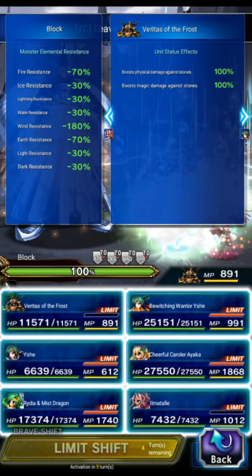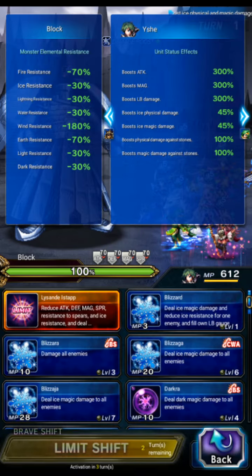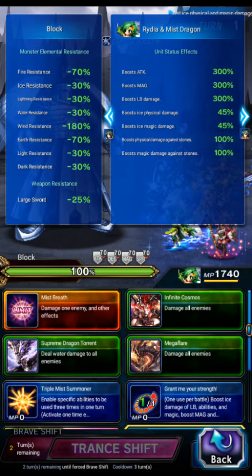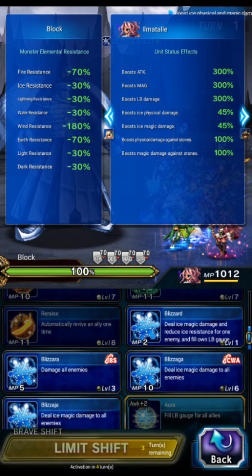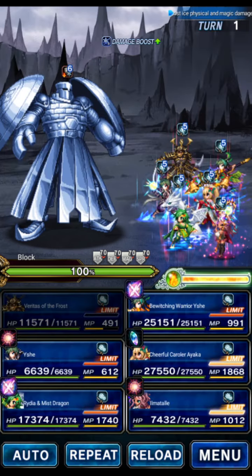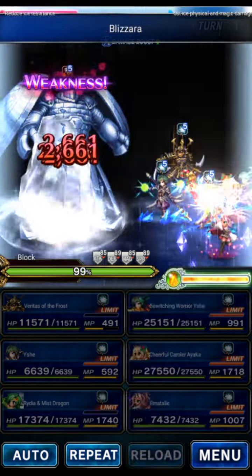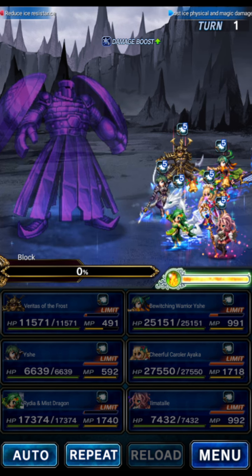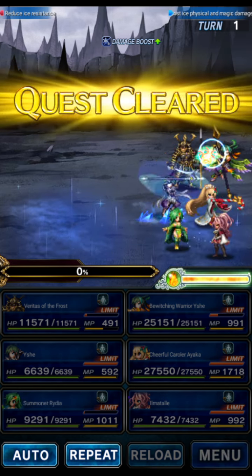Veritas of the Frost is just going to use Silverite Stratagem — that's going to imbue the party. Remember, we're using this party in case the boss is physical immune. Yish is going to break and then double Blizzara. We're going to LB the shifted form of Redia — that'll be a 40% ice imperil. Yish will LB, Ayaka will finale, and Ilmatil, with Eirene's Ring, will quad Blizzara. We click Yish, wait a second, click Rydia, wait a second, then click the rest of the party. That should be the damage cap — definitely a lower cap than the physical one. Most sub-bosses are either 2 billion or 4 billion damage cap, and even on a physical immune stage we did 10.6 billion.